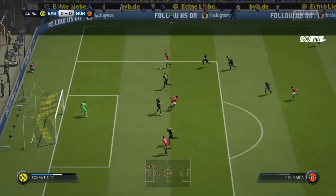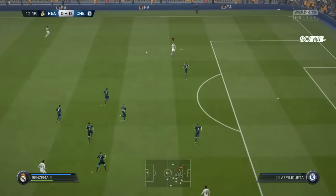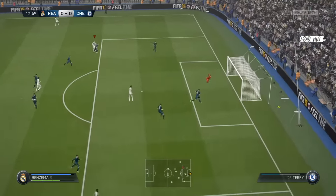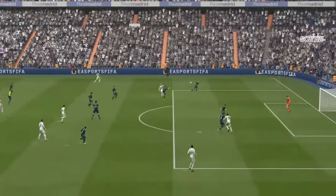Like Di Maria over here — the ball roll to face-up dribbling combination — and that's a nice goal there as well. The great thing about face-up dribbling is that you have perfect balance after it. So we do some face-up dribbling here, we get the perfect balance, and if you have perfect balance you can do stuff like chip shots or long shots. Look at this chip over here with Benzema.